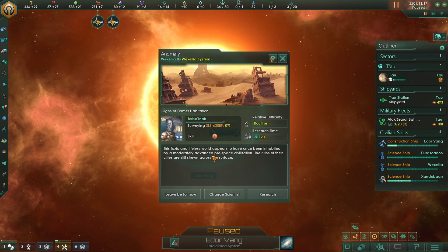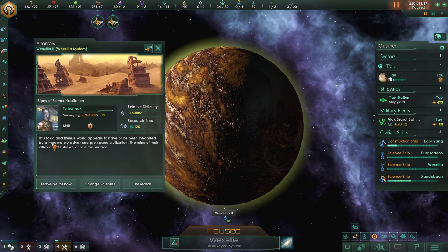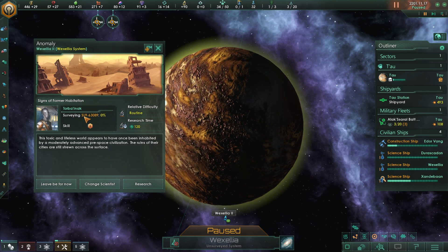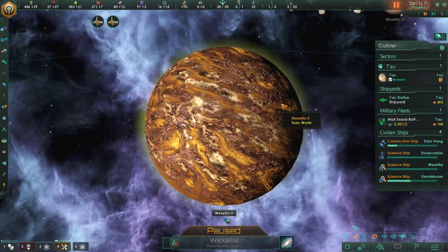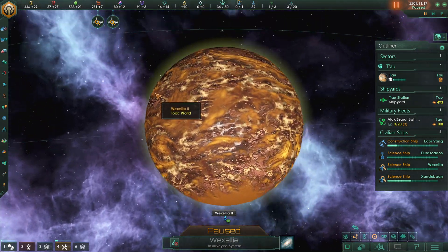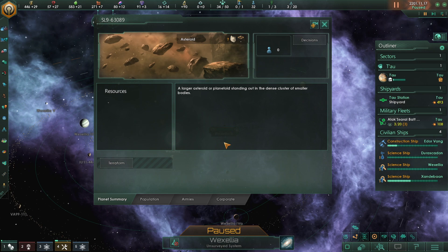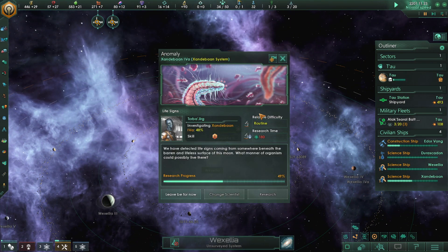Another routine check — this toxic and lifeless world appears to have once been inhabited by a moderately advanced pre-space civilization. The ruins of their cities are still strewn across the surface. Let's go over to the actual planet so we can see what it looks like. Of course we're going to research it. Look at this planet — toxic sludge. I can't believe it's not considered inhabitable. Right over here, the asteroid — usually asteroids ought to have minerals and stuff for us to check out. He's already researching this, so we're good, 50% there.